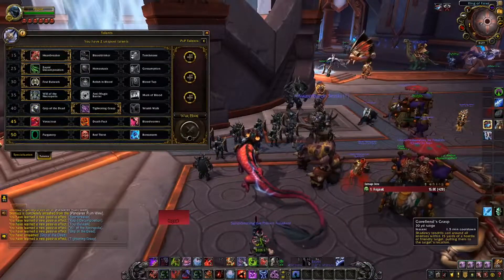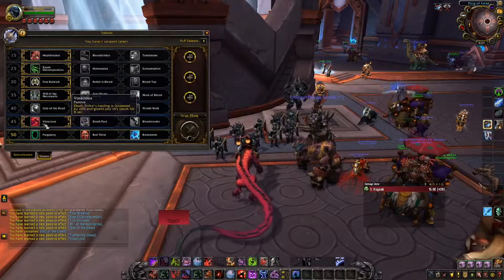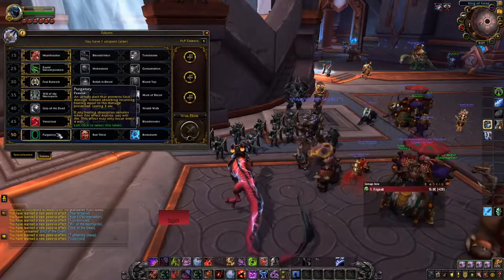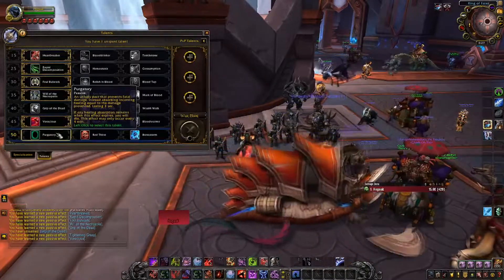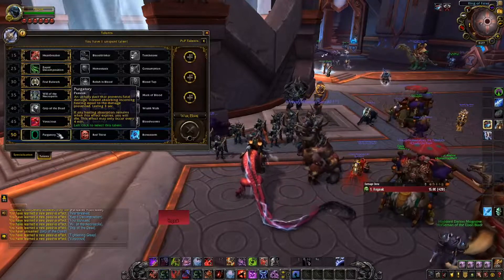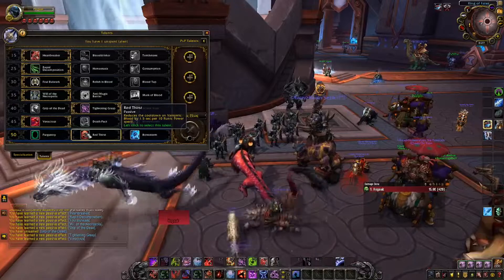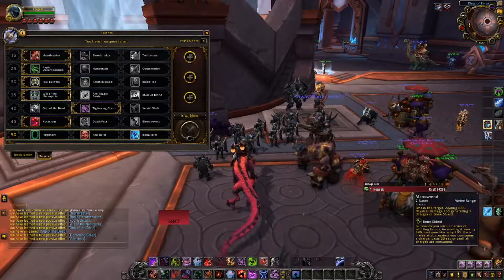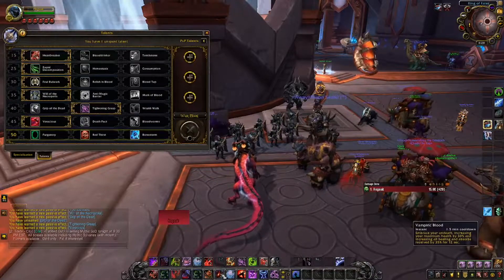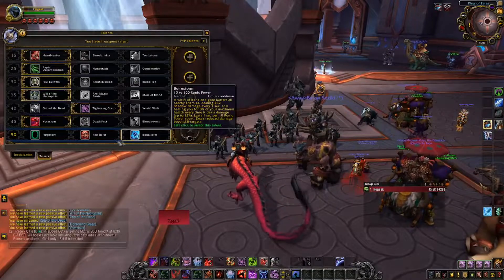So that way we'll have Gorfine's Grasp up more often. Deathstrike's healing is increased — I'm just gonna get this because I know Deathstrike is our main heal. Unholy Pact that prevents fatal damage — okay, this keeps us from dying, and if I'm healed a ton I'll survive, that's pretty cool. Per 10 runic power spent — which one is Vampiric Blood? Is that the one that we spam? Let's really quickly find it. Ooh yes, okay this is the good one — I like that. Yeah, we're just gonna take that.